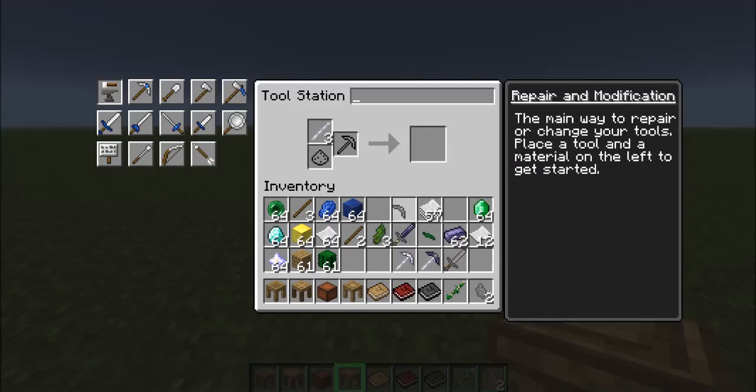Now let me explain the one thing I didn't go over: Jagged. Jagged means that as the tool loses durability, it gains damage. Stone-bound means as the tool loses durability, it gains mining speed. Obviously stone-bound probably isn't ideal for a sword since it affects mining, but it's really up to you and whatever you have on hand. The higher the durability, the more speed you will get.